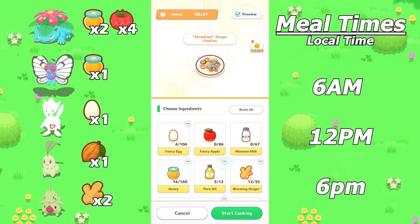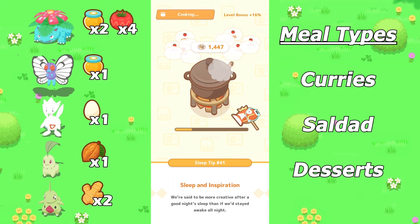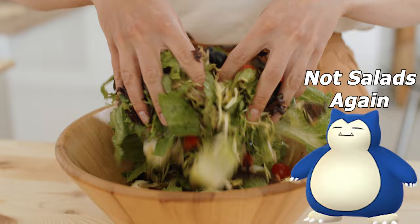Each day, you can prepare up to 3 meals for your Snorlax — once at 6am local time, once at noon, and then once again at 6pm local time. The meals that you can cook for Snorlax will depend on its preferred meal type for that week. If you are on a salad week, you can only cook salad related dishes.